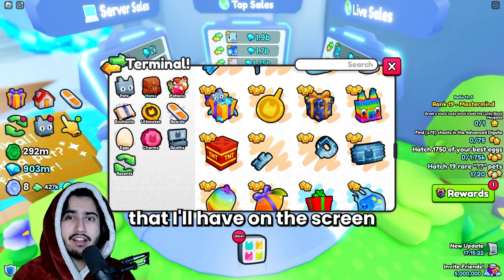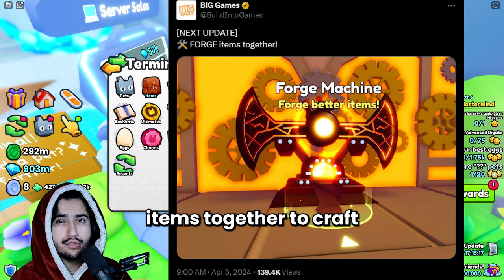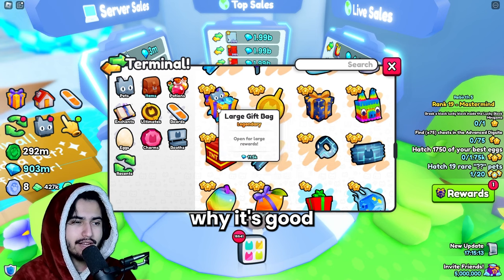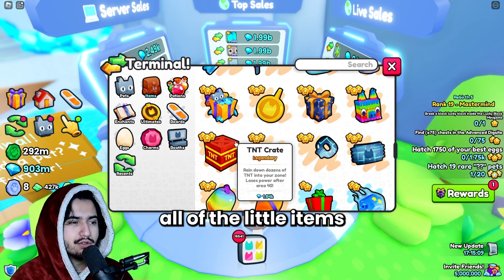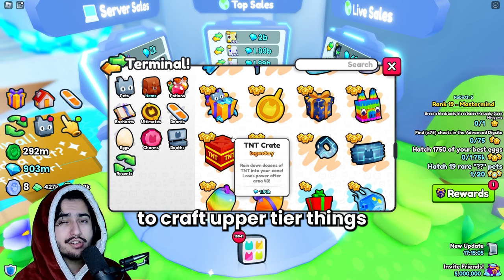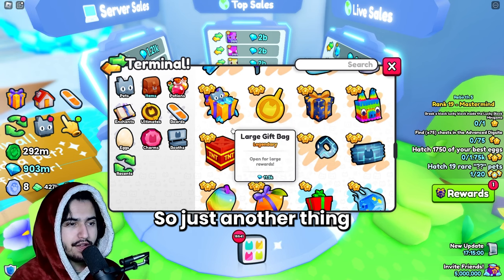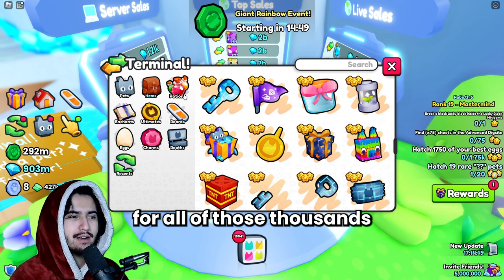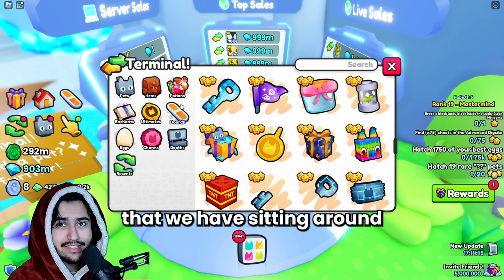Another leak shows a forge machine that lets you forge items together to craft higher tier items — another good reason to hold on to all the little items you own. In this new update we might be able to use lower-tier items to craft upper-tier things that could be worth a lot, so hopefully there will be some use for all those thousands of lower-tier potions and enchants we have sitting around.